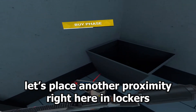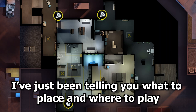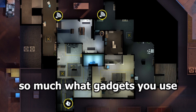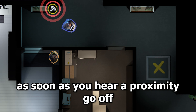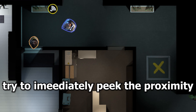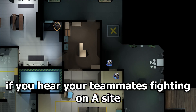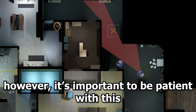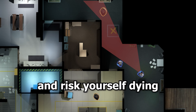For the orange area, place another proximity right here in lockers. What's important here is not so much what gadgets you use but more how you play this position. As soon as you hear a proximity go off, try to immediately peek to catch an enemy while he's trying to destroy it — the same goes for the other proximity as well. If you hear your teammates fighting on A site, now is the time to start scaling forward and flank. However, be patient — if you go too early you will probably run into someone and risk dying.